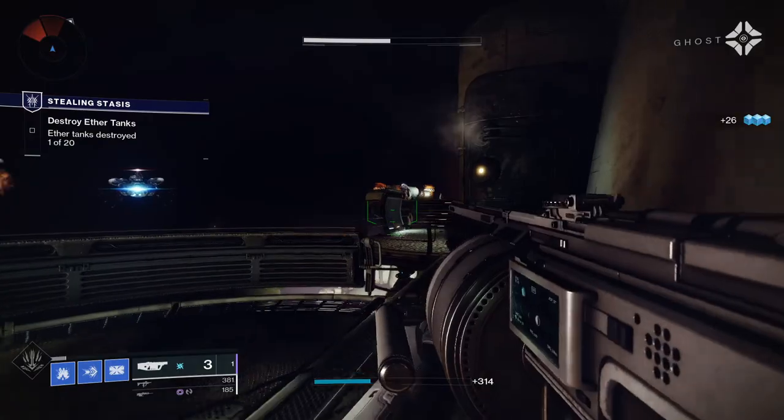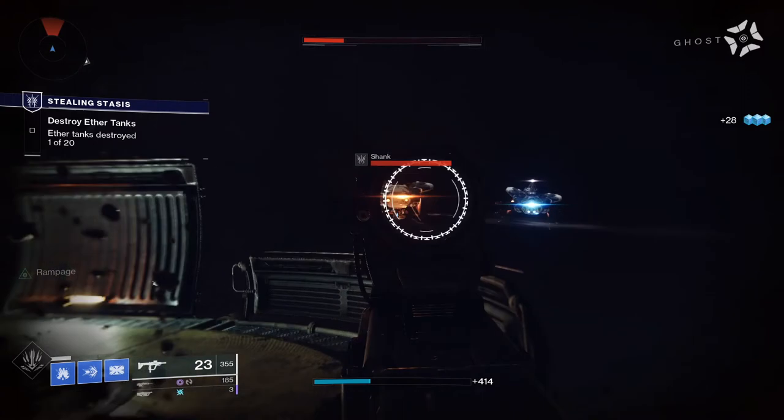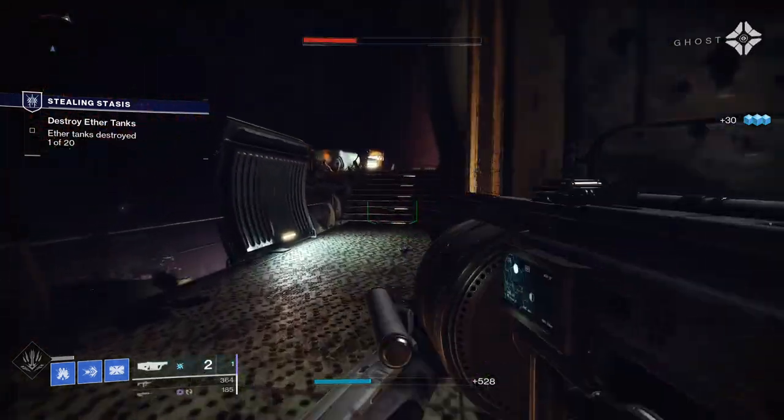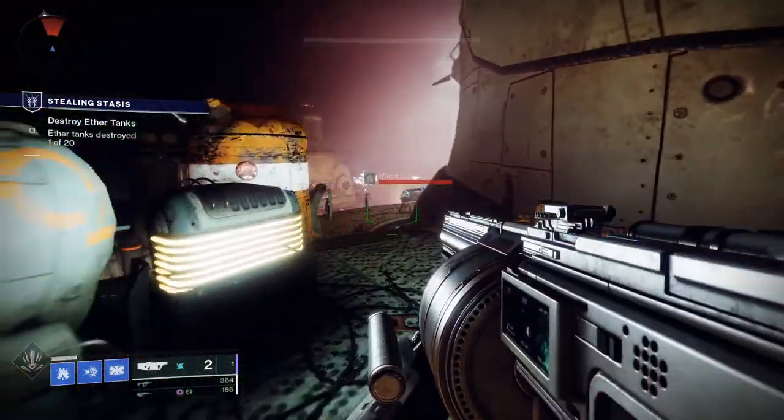The curated roll comes with Rampage where kills temporarily increase damage stacking up to three times, and Moving Target where you get increased movement speed and target acquisition while aiming down sights. It also comes with High Velocity Rounds and Quick Launch.